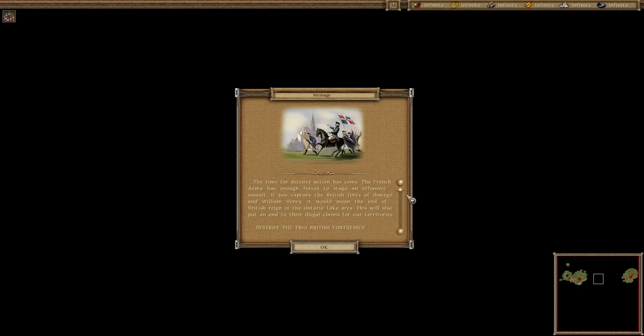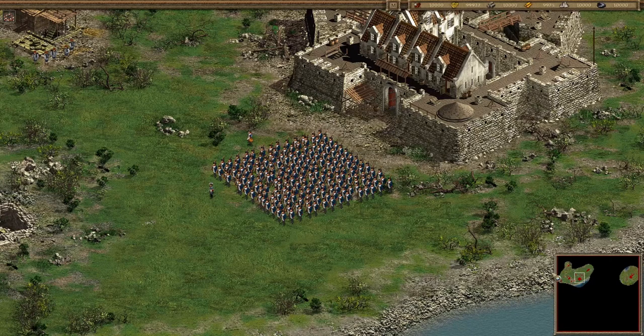If you capture the British forts of Oswego and William Henry, it would mean the end of the British reign in the Ontario Lake area. This will also put an end to their illegal claims for our territories. Destroy the two British fortresses. Demolish all settlements.